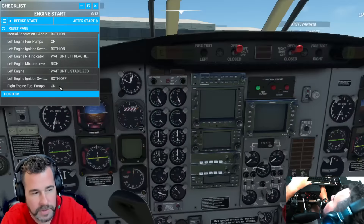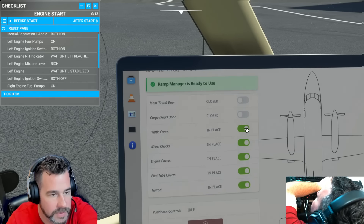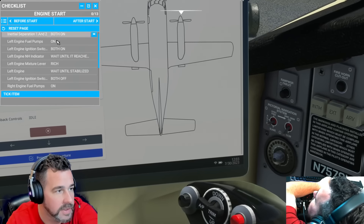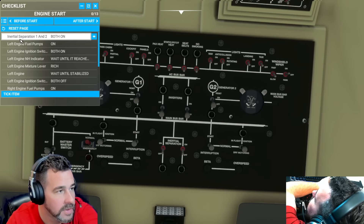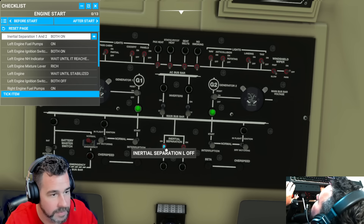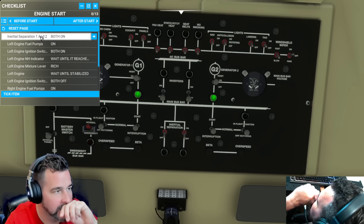We need to close up the door too — all of these are open, so we'll close them. Take off all the wheel chocks, covers, window heat, get rid of all that stuff. We should be ready for startup. Startup both engines. Here's the fuel panel — turn those two on. Turn the batteries on. We need to put the inertial separators on, both of them, on.